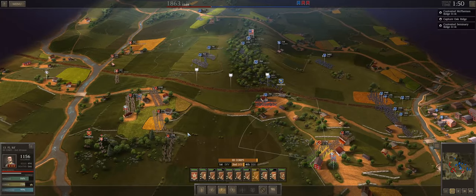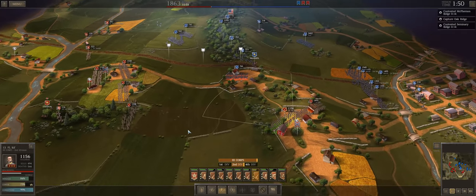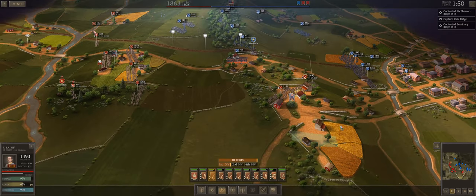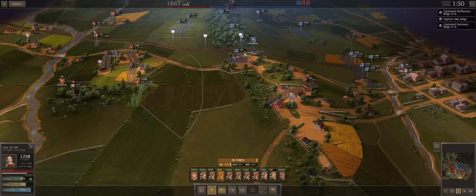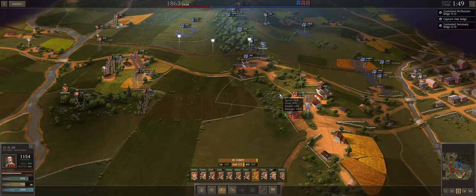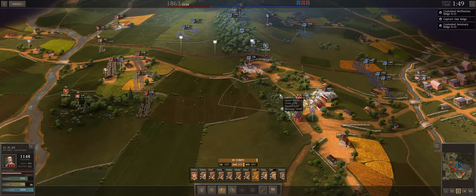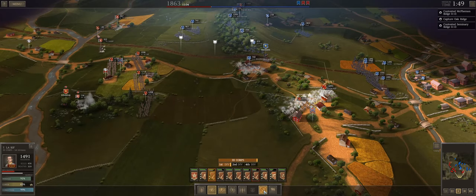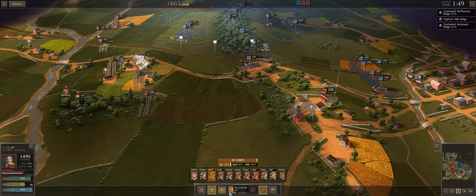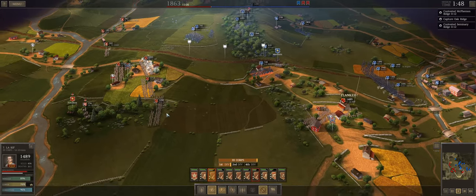They have been annoyingly tenacious in their defense of that spot. I don't feel I can successfully prosecute this attack — they have stymied my attempt to kick them off that hill. Given that, we need to give ground. Trade space for time, like now, because we are pretty rapidly going to be outflanked.